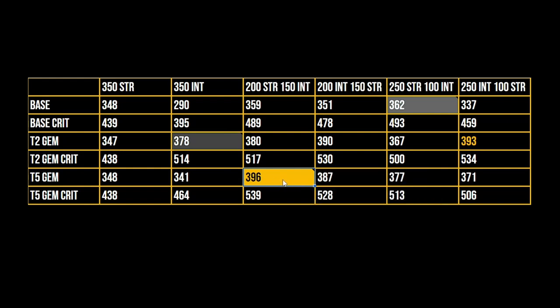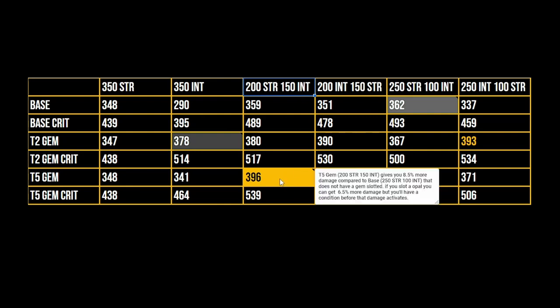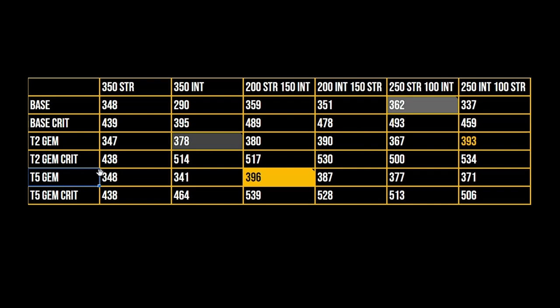Basically, if you want to run the most auto attack damage without dodging, then you want to run 200 strength and 150 intelligence with a tier 5 gem slotted. If you want to go pure int — for example with a blunderbuss and an ice gauntlet — then you want to run 350 intelligence with a tier 2 int gem. If you want to run something with a gem that's not an int gem, then you want to run 250 strength and 100 intelligence. All you need to remember is: if you go pure int, run a tier 2 gem. If you want a mix set with the most damage without an opal, run 250 strength and 150 int. And if you just want an open gem slot, go 250 strength and 100 int.